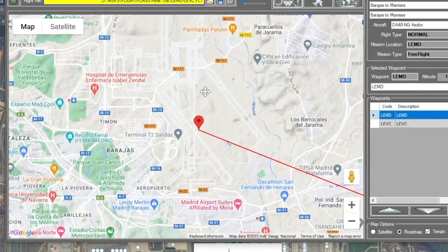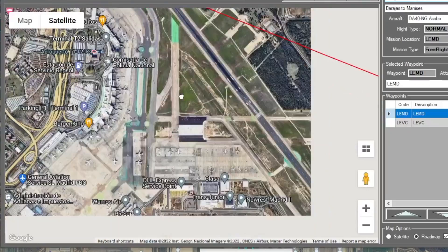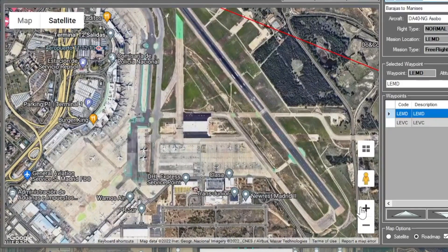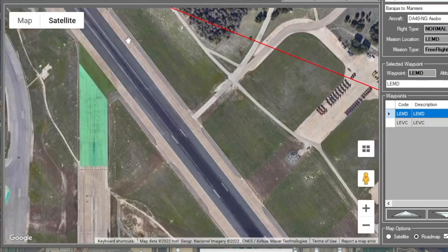So what we'll do is switch to satellite view and zoom in. Let's choose a different runway than what we had selected — we'll pick runway 32 left.